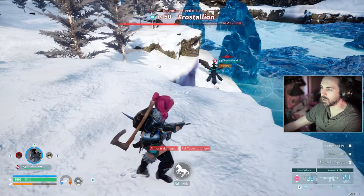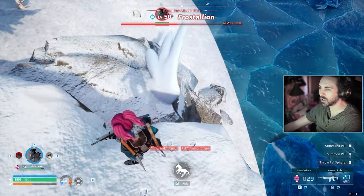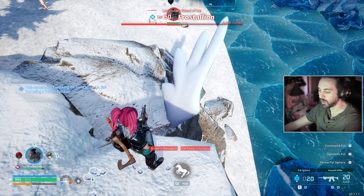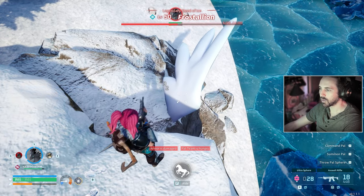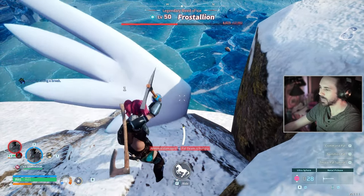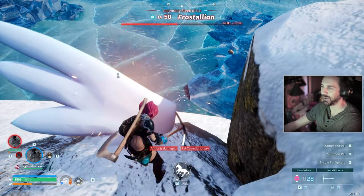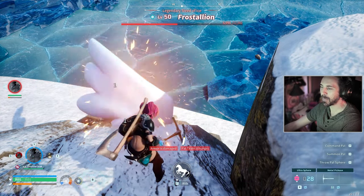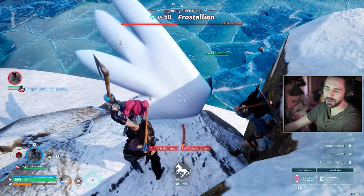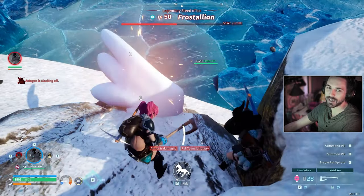She glitched into the ground — that's why I was confused about the frost breath coming up. I wasted my throw. New method: pickaxe the wing that's sticking out. Just get over here and start smacking. We have six thousand more swings to go — we'll be here for five years. Do you have a sword or something? I'm gonna post a guide: just glitch the boss into a rock and hit the wing that's sticking out.